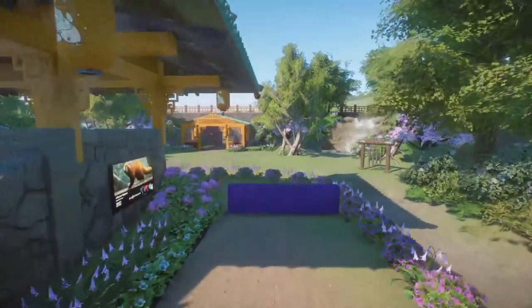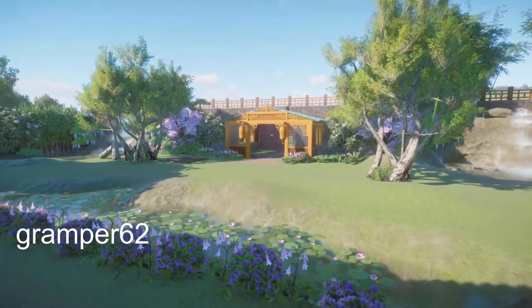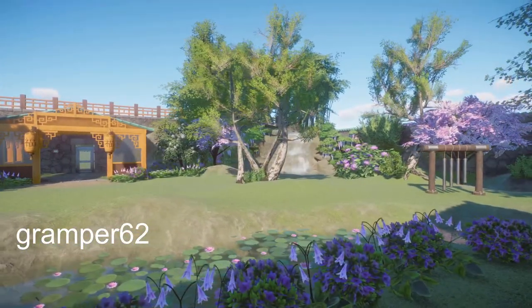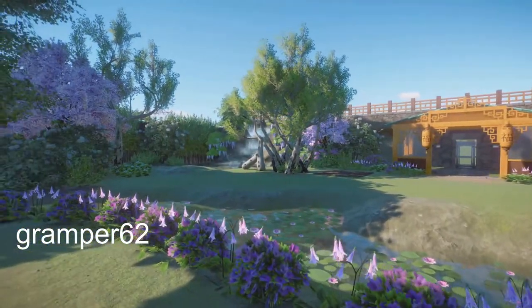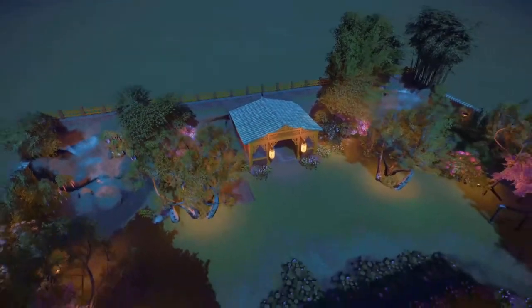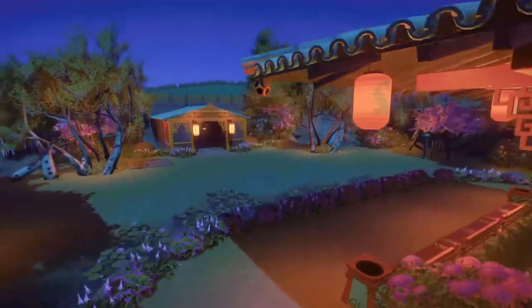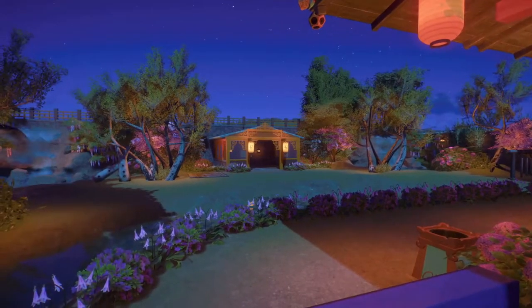Our next piece is called Yellow Lotus Red Panda Sanctuary, made by Gramper. Bring this into your zoo for right around $15,000. A really, really beautiful habitat this is. Thank you so much for sharing this with us.